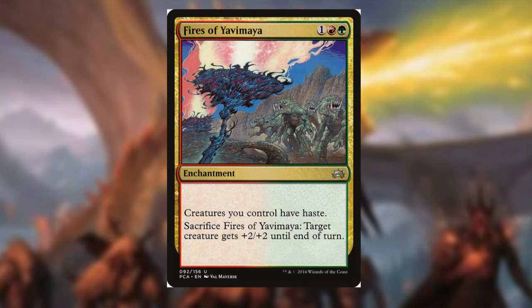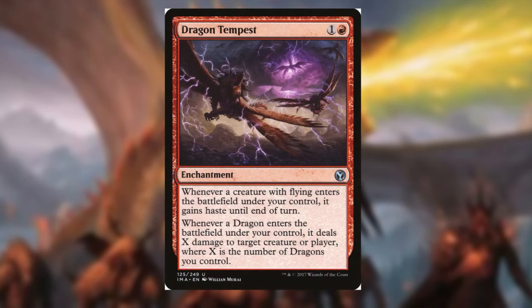Another really great haste enabler is Dragon Tempest. Whenever a creature with flying enters the battlefield under your control, it gains haste until end of turn. But it also has another great effect: whenever a dragon enters the battlefield under your control, it deals X damage to target creature or player, where X is the number of dragons you control. Obviously the more dragons you have on the field, the better this card will be.